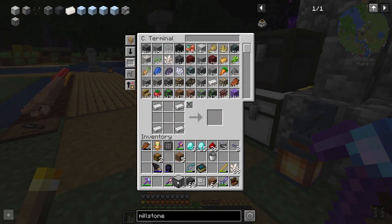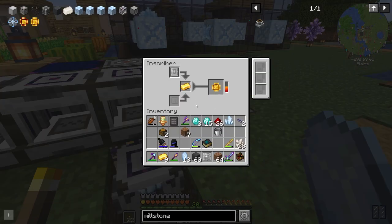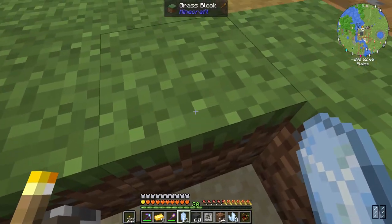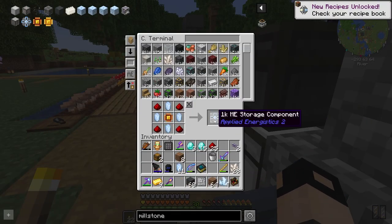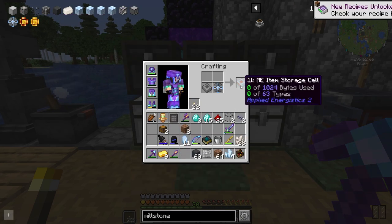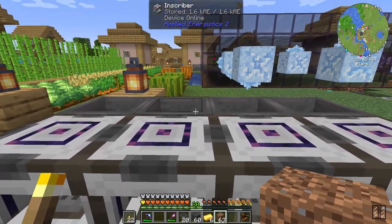We got an ME drive. Next thing we need is a storage component. Printed logic circuits are made with gold, then we combine those with redstone to get a logic processor. We also need four certus quartz and some redstone for a 1K ME storage component, plus quartz. Then we need housing — bind the two and you get a 1K ME item storage cell, which we place into the drive.